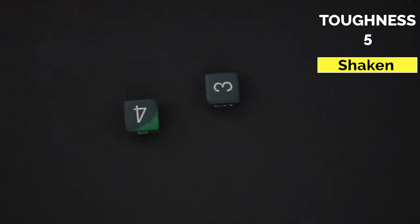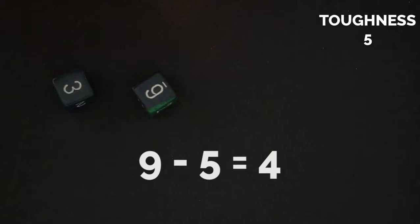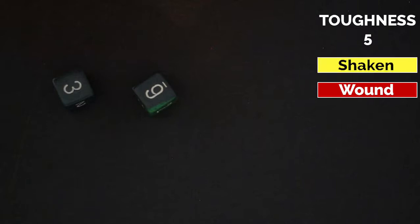This is a success for 0 to 3 damage over the target's toughness. If the damage roll is 4 to 7 points over your toughness, that would be a success and a raise. Much like the rest of Savage Worlds, every 4 over the target number — your toughness in this case — is a raise. In this roll, 9 minus 5 equals 4, therefore a success and a raise. Each raise inflicts a wound on the target. If the target takes a wound, they also become shaken. If they are already shaken, there is nothing to do — you are either shaken or not; it is not stackable.